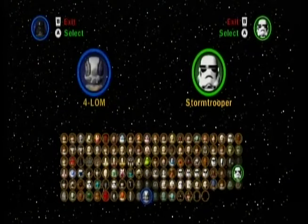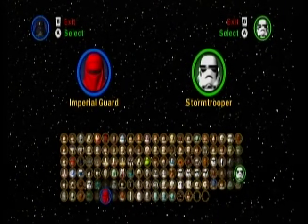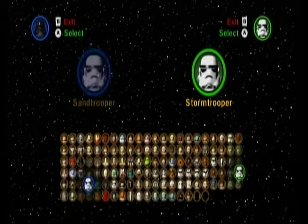But these are all of the characters, including all of the bounty hunters, including the Emperor and his Imperial Guard, including Boba Fett and Jango Fett.